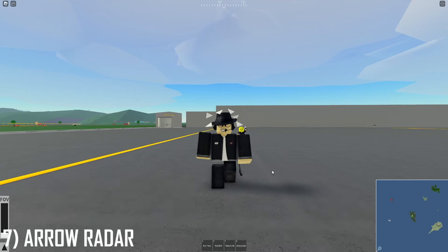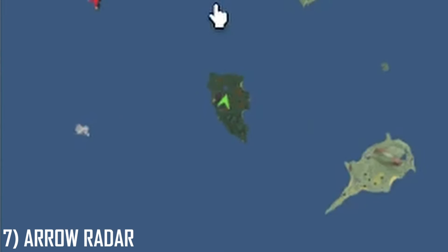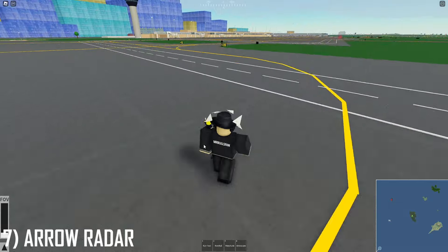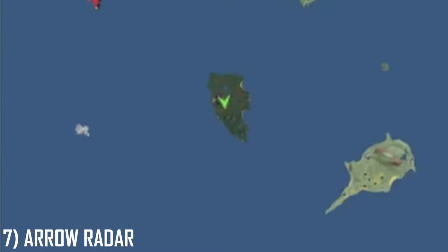Finally, the Raider has been updated to have an arrow decal pointing in the direction you're going. If you rotate and move around, you can see it correlates very well with your heading.